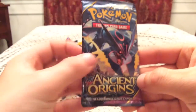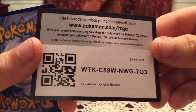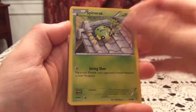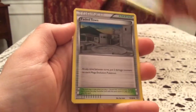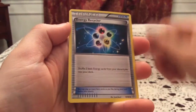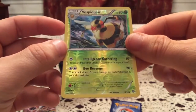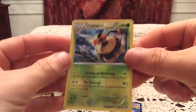Ancient Origins next — Shiny Mega Rayquaza would be amazing to pull. I'd love any of those full arts; I don't have any of the three. Here's an Ancient Origins code for you guys. The pack has Spinarak, Magikarp, Bunnelby, Unown, Persian, Faded Town, Whimsicott, and Energy Recycler. The reverse is Vespiquen — I don't even know what I would have said if that was the Vespiquen full art. We could still get one in the rare slot though, uncommon version is still nice.